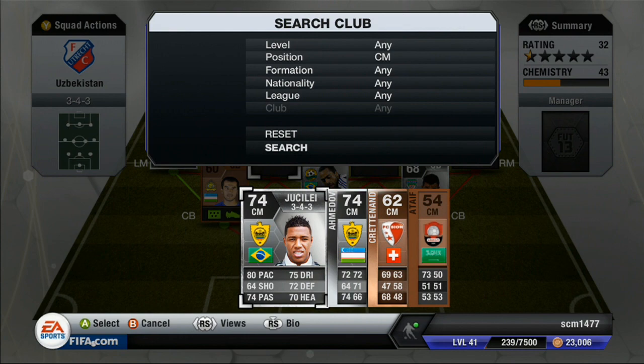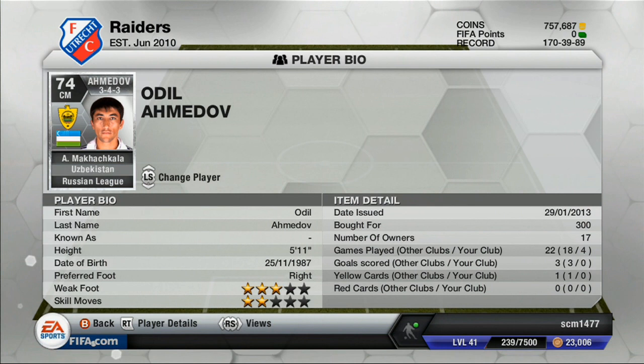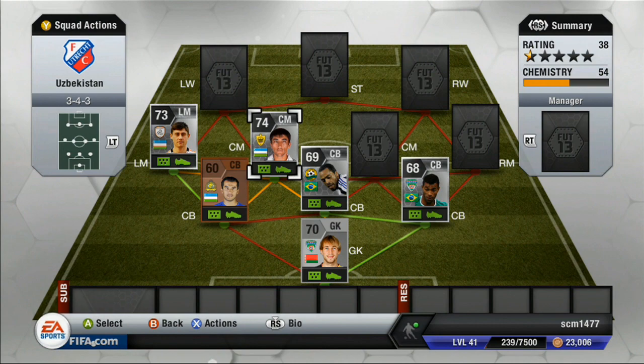At center mid, we have another Uzbekistani player — Amadov. He plays for Anzhi Makhachkala, or whatever — you guys know the team — in the Russian League. 72 pace, 64 shots, 74 pass, 72 dribbling, 71 defending, and 66 heading. 3-star weak foot and 2-star skills. Only costs 300 coins. He was just like his partner over on the left — didn't really stand out too much, pretty good overall stats. 74 rated, not much of a standout player.